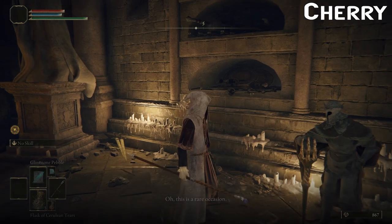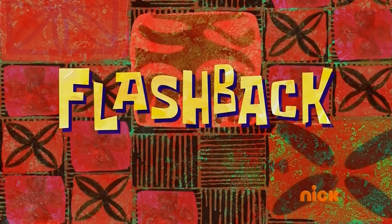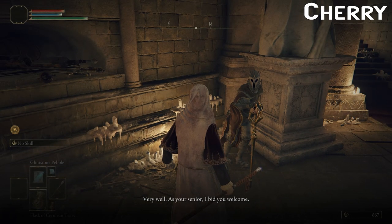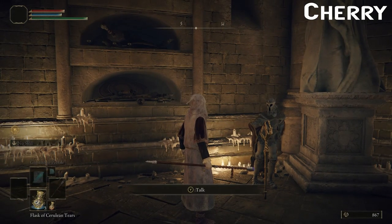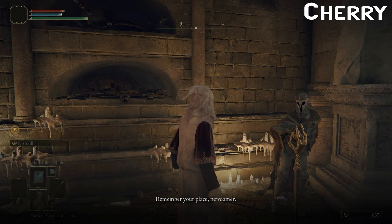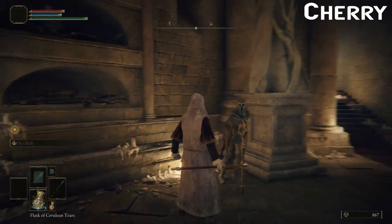Hello, old man. 'Oh, this is a rare occasion — I can't remember the last time a new Tarnished made their way to the Roundtable. As your senior, I bid you welcome. It is safe here — you may let down your guard.' The minute someone says you can let down your guard, that's when your eyes narrow. 'Allow me a word of advice: you are a mere visitor to the Roundtable, nothing more — a house guest yet to earn their keep. Remember your place, newcomer.' I will earn the heck out of my keep.